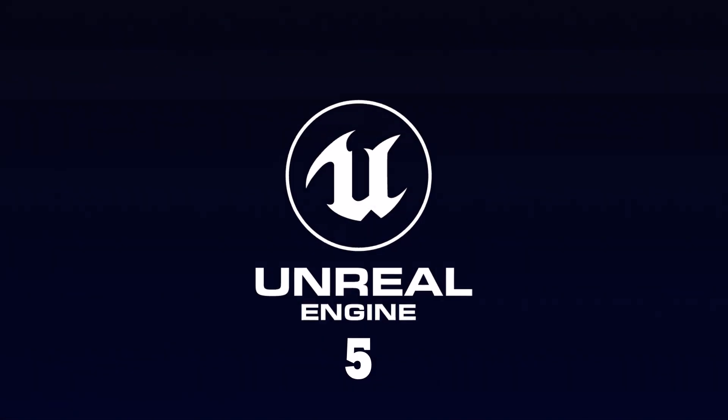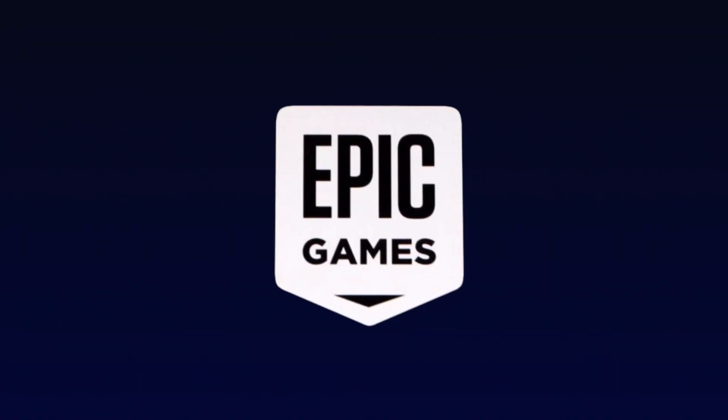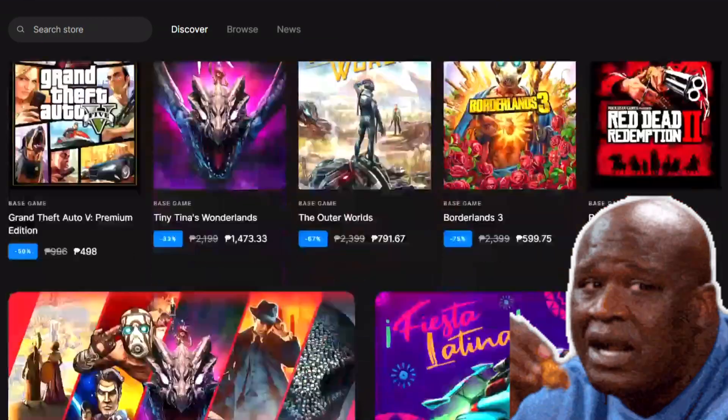Unreal Engine 5 is the most recent version of the Unreal Engine, a game engine developed and maintained by Epic Games. Epic Games are known for Fortnite, Alan Wake, and the Gears of War series, as well as a host of other games.